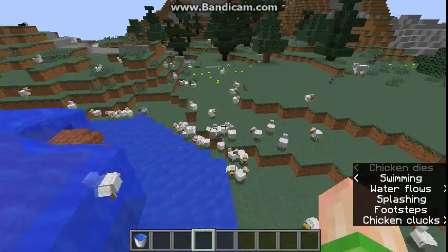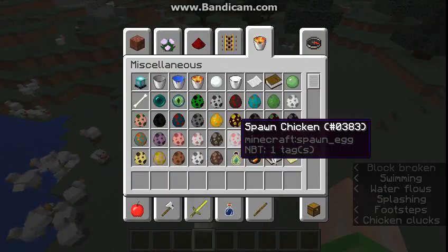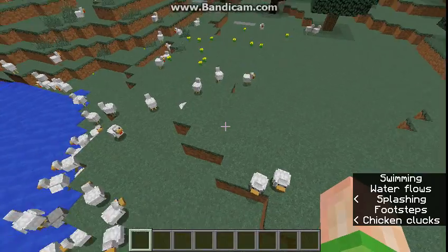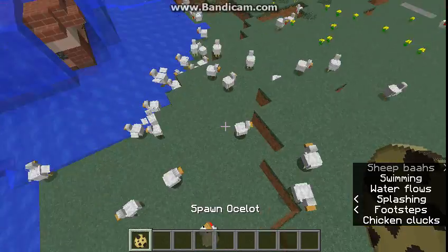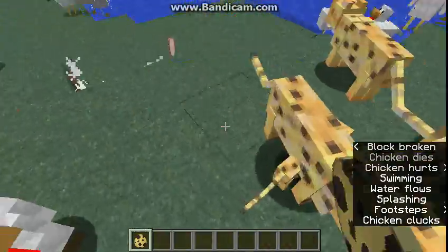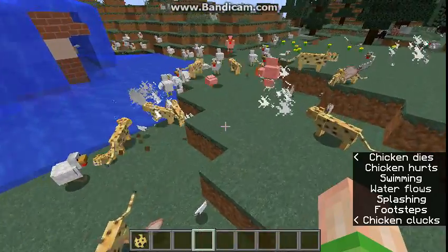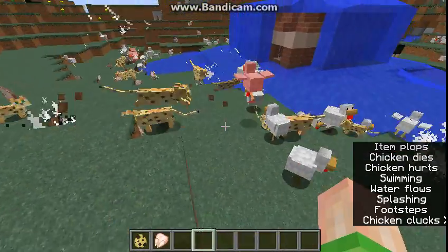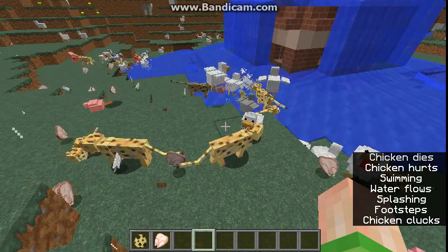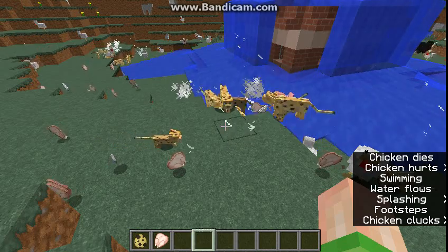How are chickens dying? Don't ocelots — I think ocelots hate chickens. I think they do. They have a pet cat. Yep, they hate chickens. Well, this is how you get rid of a chicken bomb attack. You just spawn a bunch of ocelots, or any other cat, and just let them do their job while you go on a mining trip.